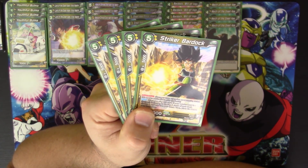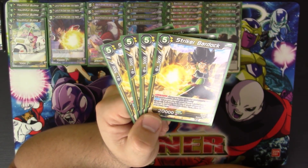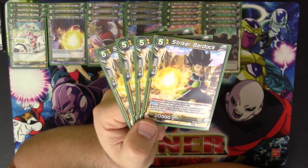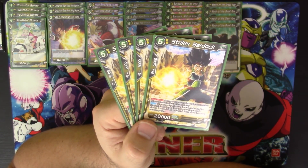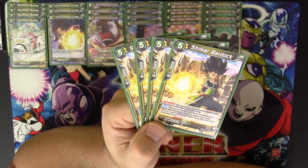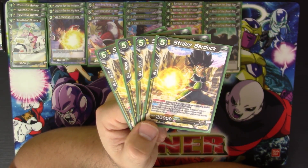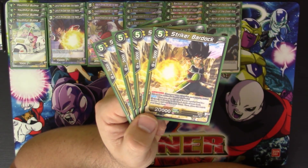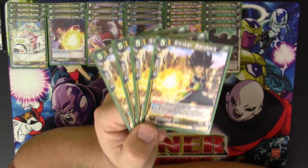Next is Striker Bardock — five energy to play, 20,000 power, dual attacker so it attacks twice in a turn. When you play this card, if your leader card is a Saiyan, look at the top three cards of your deck, choose one and add it to your hand, then place the rest in your drop area. Our leader is a Saiyan, so we look at the top three and pick a card — it's essentially Time Patrol Trunks except you discard the rest and look at three instead of two.